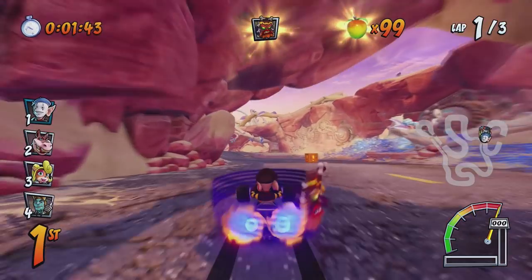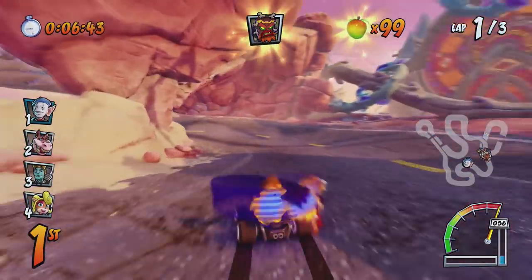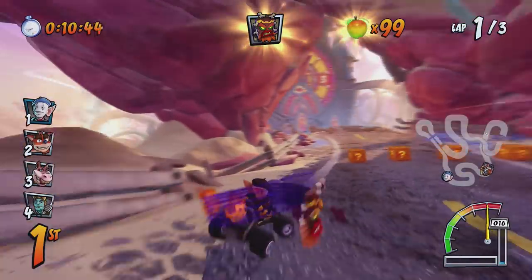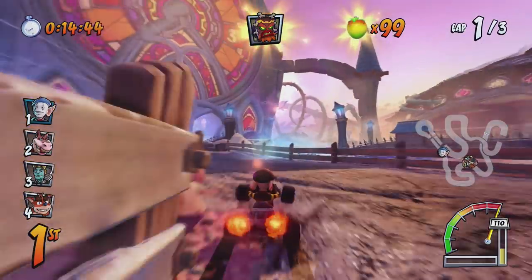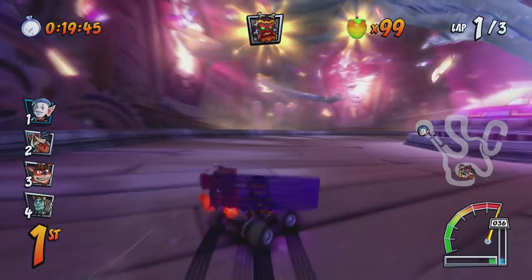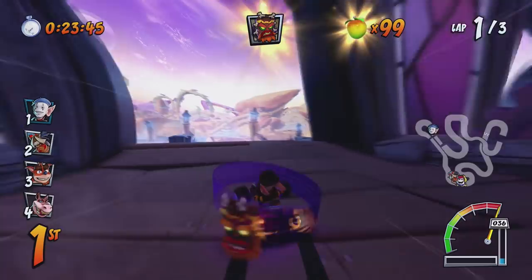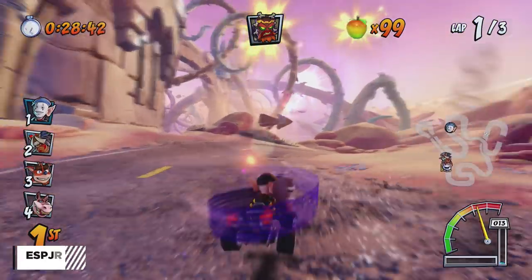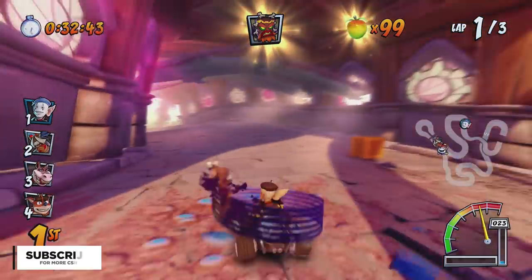And there you have it — those are all the currently known cheat codes in Crash Team Racing Nitro Fueled. These are all the exact same cheat codes from the original game from 1999. We don't know at the moment if there are any brand new cheat codes; nothing's been discovered yet, but if there are I'll do an updated video and pin a comment below. Let me know what you think — are you going to be trying them out in some private matches?